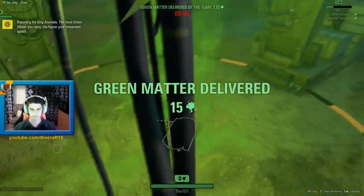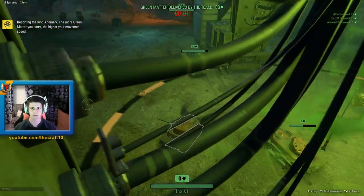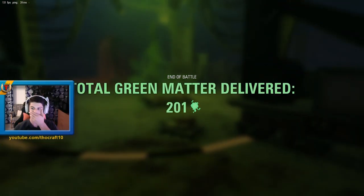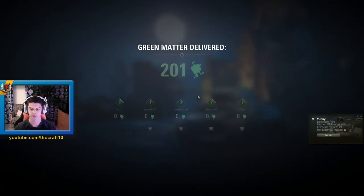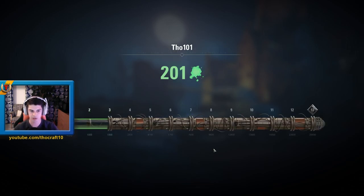Look at that. Five left, come on guys, get in here. Total green matter delivered: 201. Well, I didn't do that much, I think. Should have killed those BDR zombie things. But if a thing like that shoots you, then you're not really willing to go in and sacrifice your life. But anyway, we get 200 because everyone collected that together — that's nice, I guess. We've got this progress thing, but it's not really impressive.